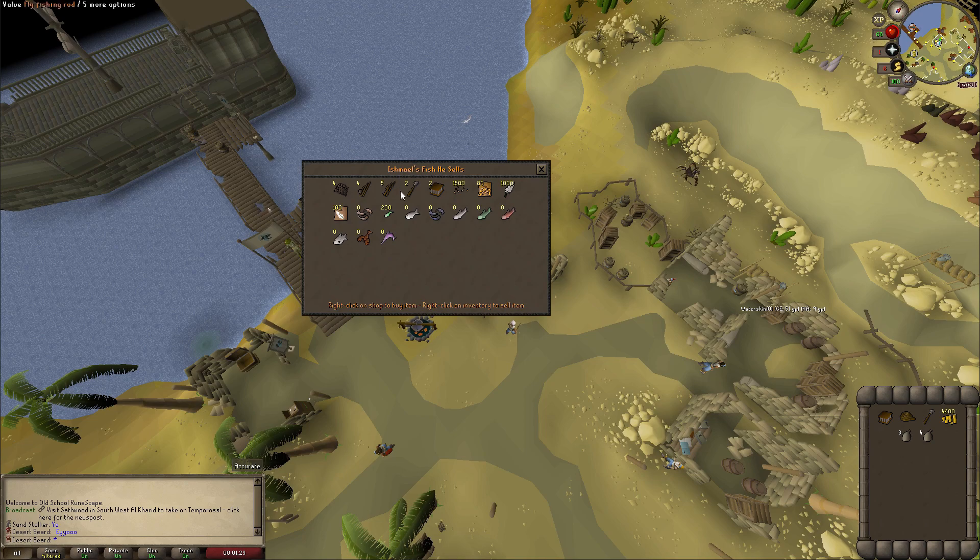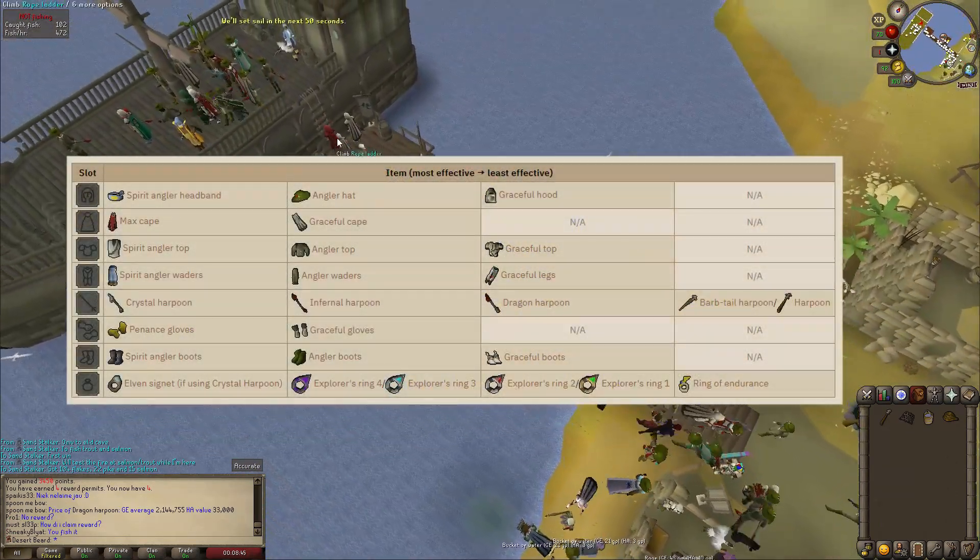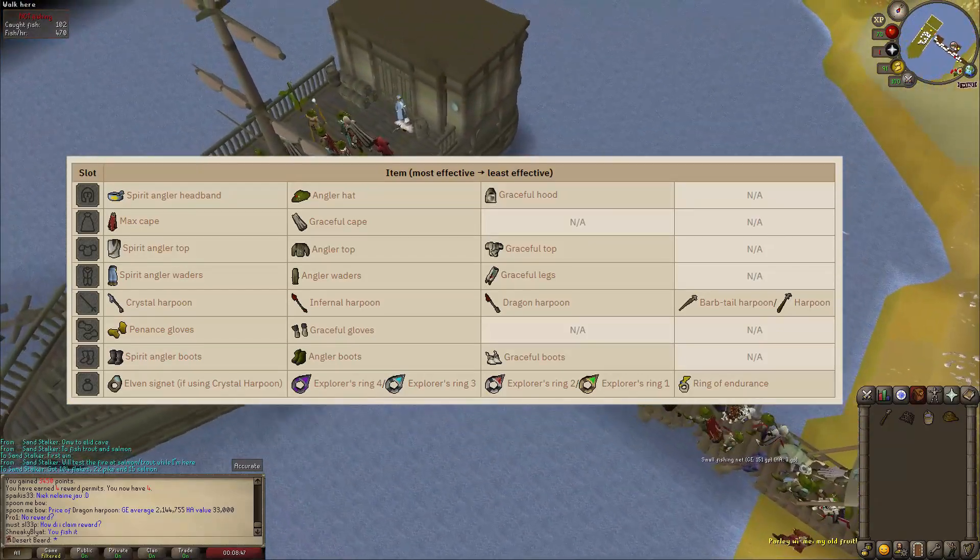First of all, it's in the desert and you can really easily get there through Alcarid. Just out of the bank is a boat, and there's a fishing shop even though you don't need it, but it's there anyway.